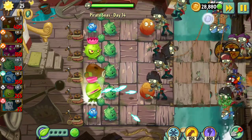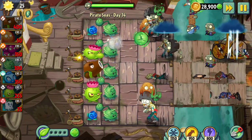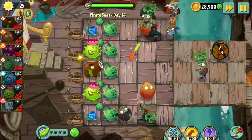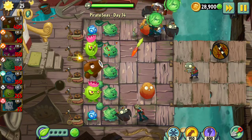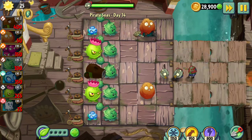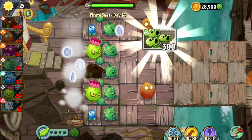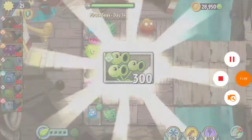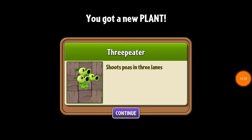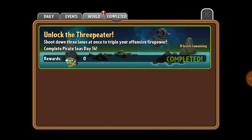Electric Blueberry has things handled, Coconut Cannon go, and my Ghost Pepper's gonna blow up but we're already at the end here — that was pretty well timed. Let's use Homing Thistles — homing on all of them. I don't think I can fire the Coconut Cannon any more times but I think we did it. Did I overthink this too much? I think there's a chance I overthought this — let's just fire this cannon and end this battle.